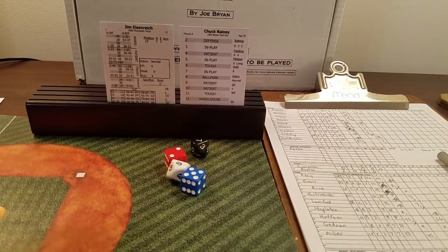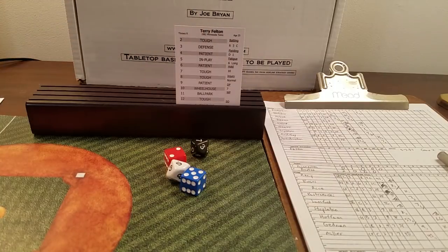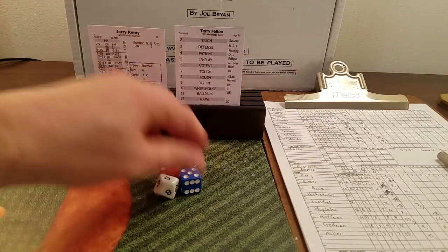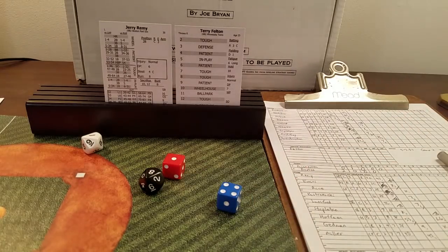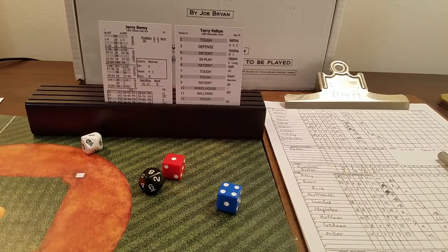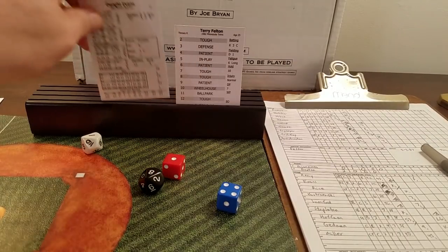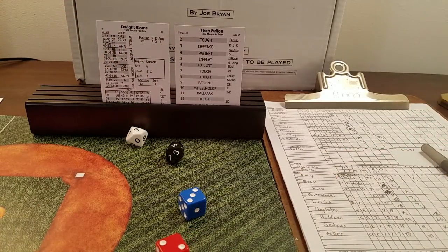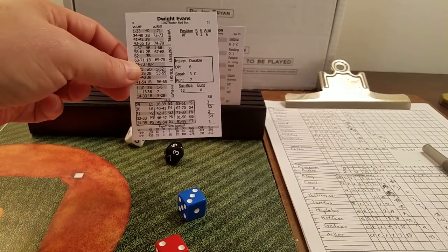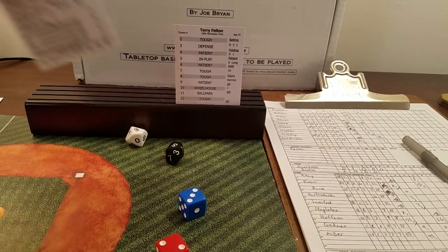Eisenreich, top of the order, 0 for 2 — seven is in play, 75 is a fly to center. Top of the fifth complete, three up, three down for the Twins. We go to the bottom of the fifth. Felton, going through the order for the third time, faces Remy, Evans, and Rice. Remy — five is in play, 81 is a fly to center. One away. Evans — five is in play, 53 is a ground ball to third, two down.